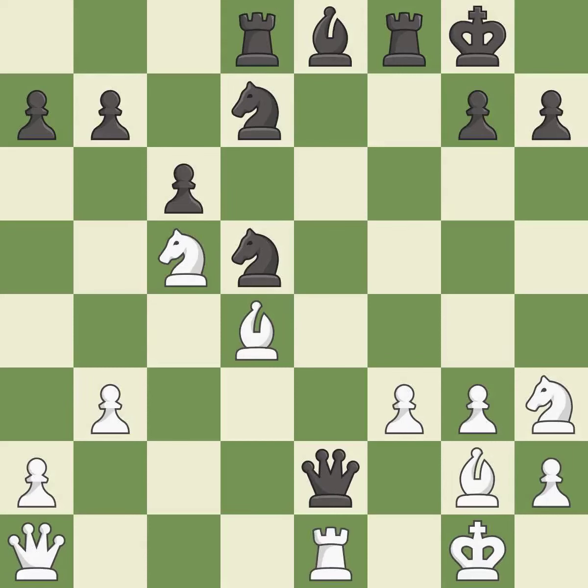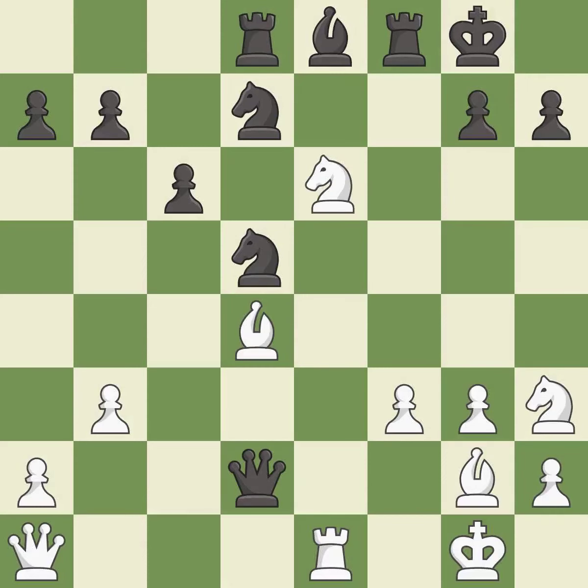This attacks a queen, winning a tempo when it moves away. It is best. This move puts the queen on a safer square. It is best. This forks pieces by creating a simultaneous attack. This is the only good move. It is a great move. This threatens to pin a knight.